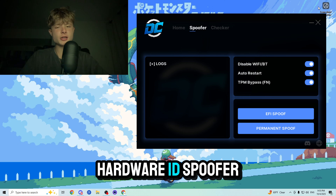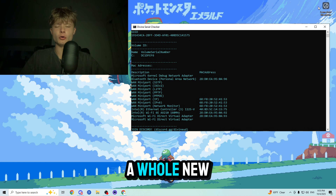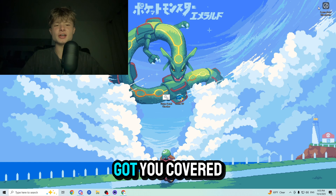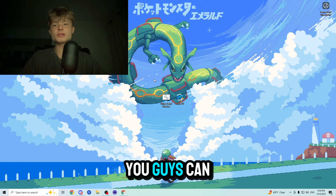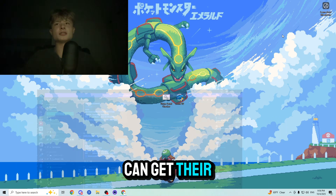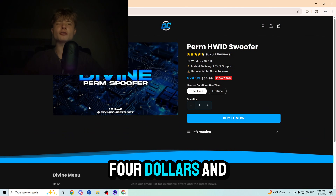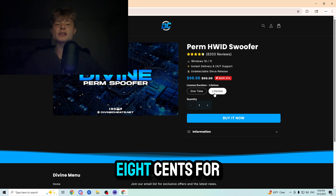What is a Hardware ID spoofer? Well, it is something that changes your computer serials without the need of actually buying a whole new computer. And where can you buy one that is both trusted and actually works? DivineCheese.net has got you covered. With over a thousand vouchers in their Discord server, you can be sure that they are the most trusted spoofer provider on the market, starting at $24.99 for a one-time and $68.88 for a lifetime.